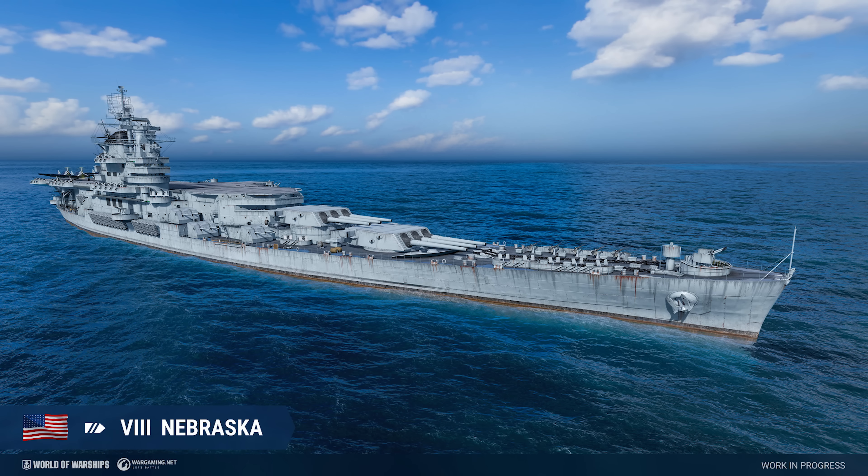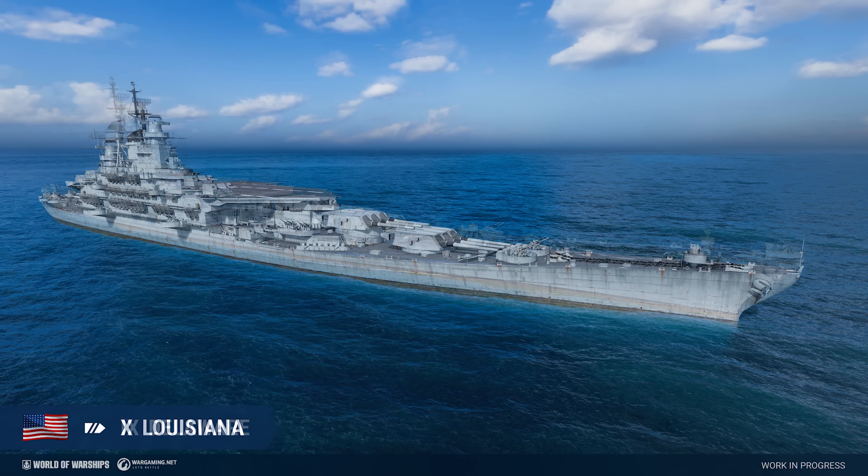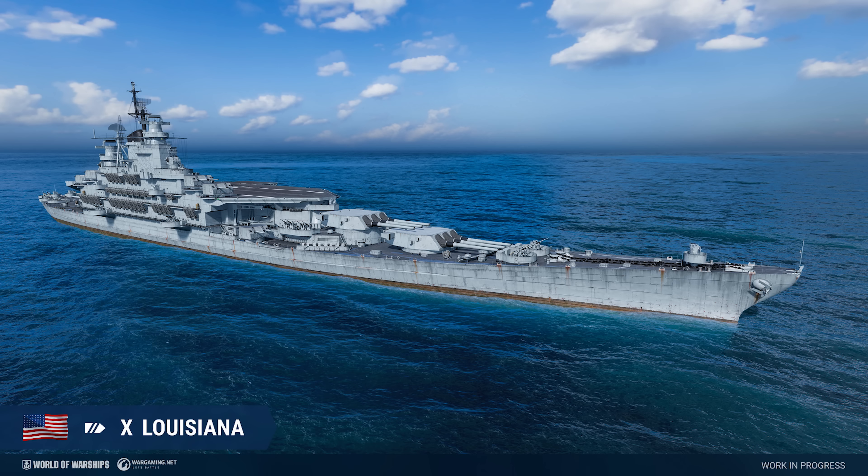Starting with the American aircraft carrier battleship hybrids, which are in the tech tree now, or they will be. Basically, you're getting a North Carolina, an Iowa, and a Montana with a few less guns and the ability to launch aircraft, specifically dive bombers. That's different than the Kearsarge, which had rocket planes. Dive bombers are probably a little more useful, especially given all the nerfs that came to rocket planes thanks to how they would absolutely crush destroyers.